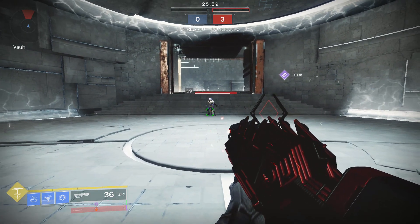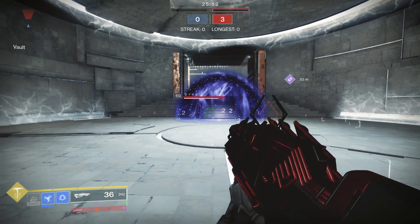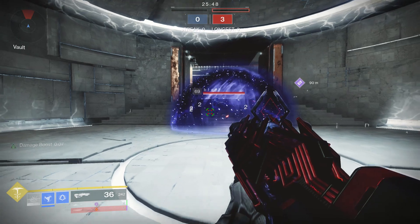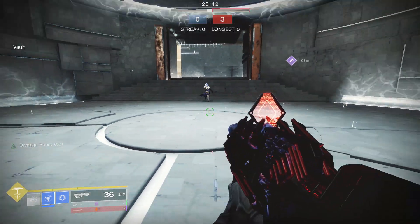Duskfield grenades actually take a really long time to slow people and freeze them now. As you can see, she's moving around pretty freely for a while before it actually does freeze her. They basically doubled the amount of time it takes to get frozen — the math might be off, but either way it does take longer to get frozen now.